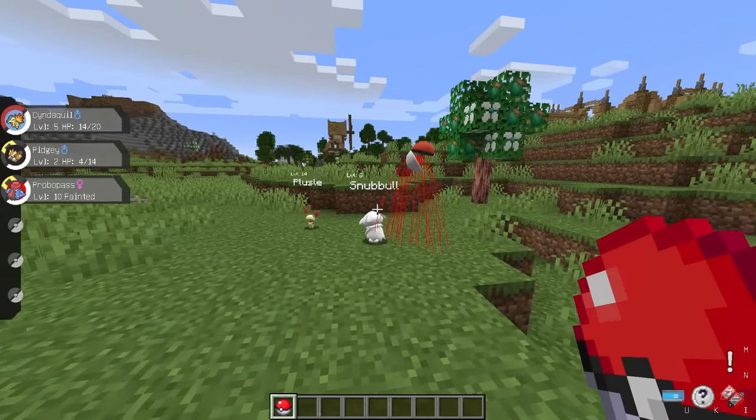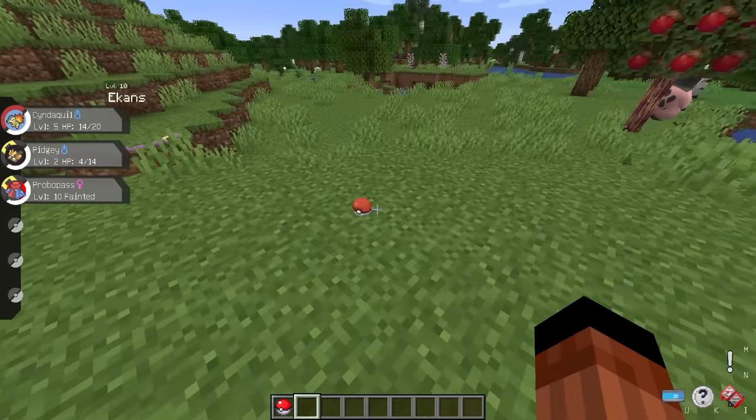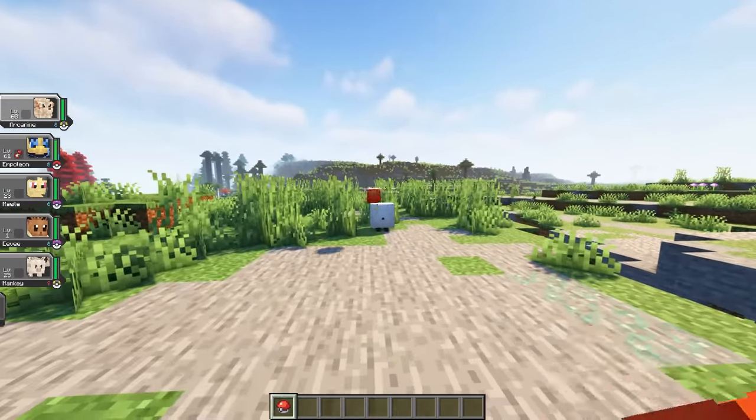I'm also not a fan of Pokeballs in Pixelmon, because they feel slow and janky. When you capture a Pokemon, the ball turns completely black — which is, uh, why? Whereas Cobblemon uses Voxel models for their Pokemon and Pokeballs.